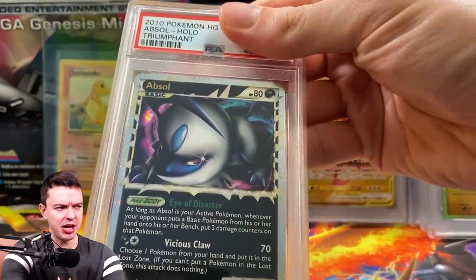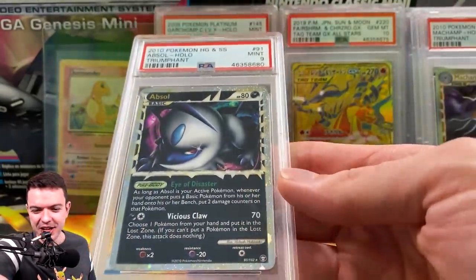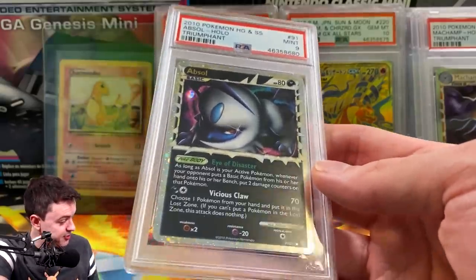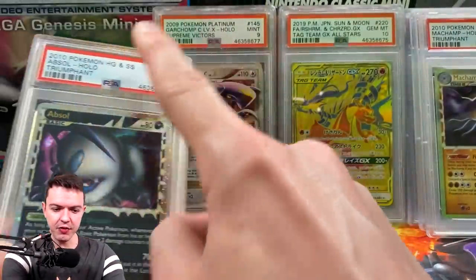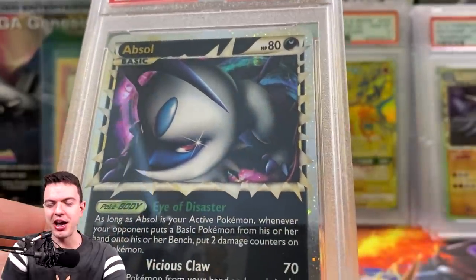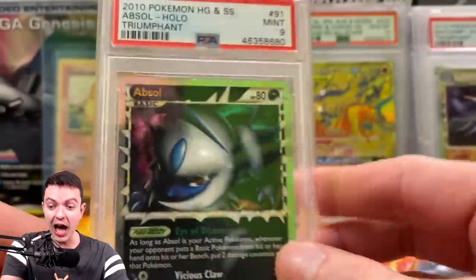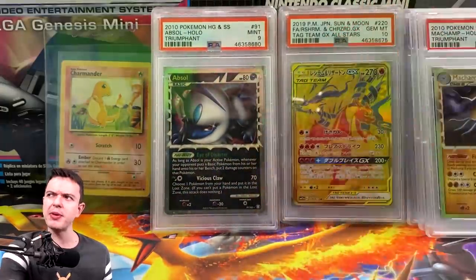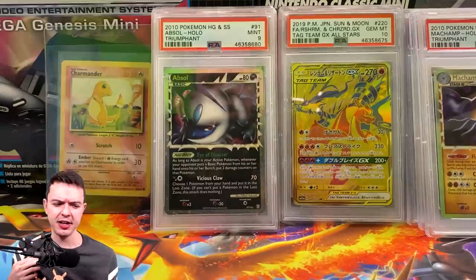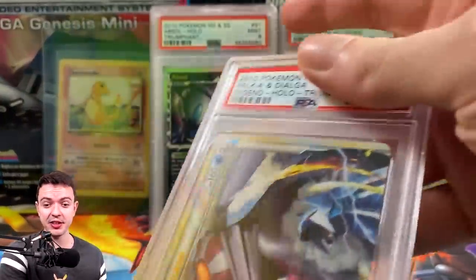Absol Prime — the last two times I got this it was a 9, so if I get a 10 I'll be excited. Maybe next time. For Absol there are 33 tens and 53 nines — still pretty low. After Level X cards blow up, Prime cards are going to explode next. Right now I'm hunting down as many Prime cards as possible — Feraligatr, Typhlosion, Meganium, all the starters — and trying to get them sent in. If you missed out on crazy Arrow Pokémon, trust me, Prime cards and Level Xs will explode.